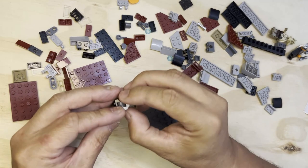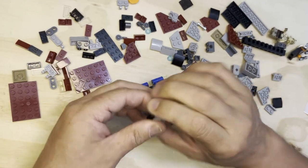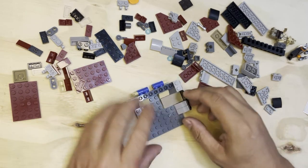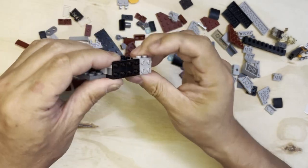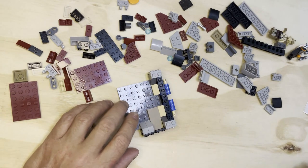There's another cheese slope over here. These slopes give it character. We're going to put this right like that. What do you think? This is going to be a cool build.